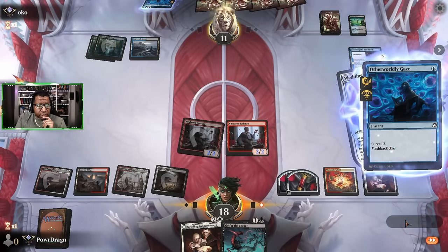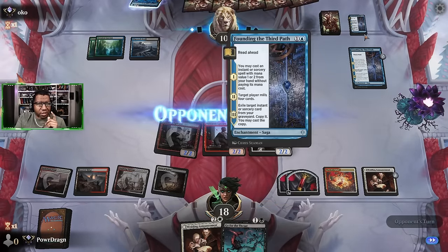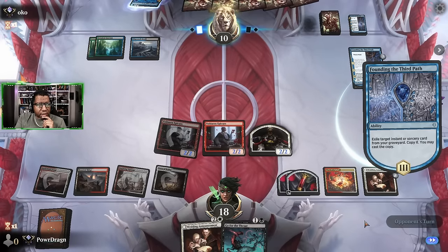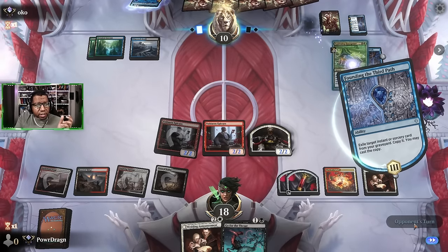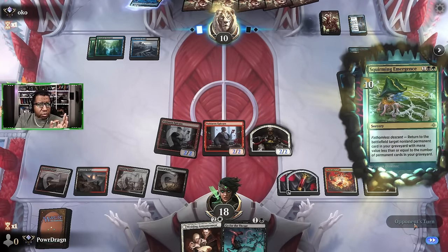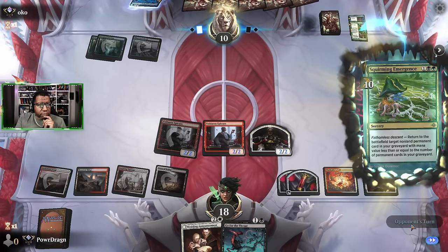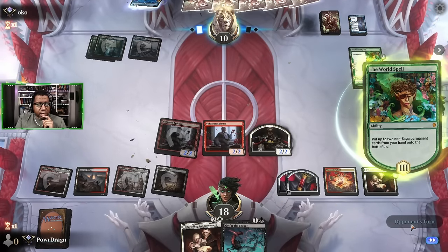They didn't - question is what can we do here. I can only attack with one of these because we need a creature on board as much as I want to run down their life total. I feel like we gotta try to stick one of these. Maybe I should have done this pre-combat. More stuff in the yard. They probably left another Squirming Emergence on top - that's the plan. They played one out of the yard. We got them to ten - we're not in an impossible situation yet.